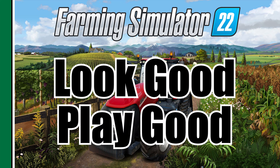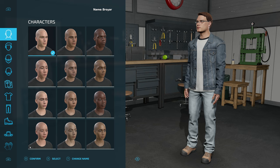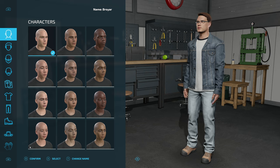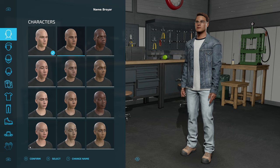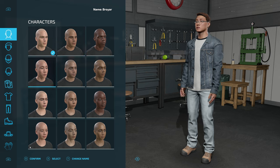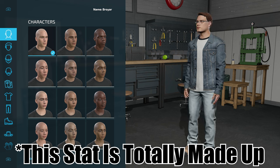Number one: look good, play good. The most important thing of any game you start with is to make sure your character looks as good as it possibly can. There's a lot of choices here in Farming Simulator — make it look just the way you want it to, because if you look good, you play good. That's just a known fact. I think it gives you at least a 0.01% increase in overall yields on your fields if your character looks good.